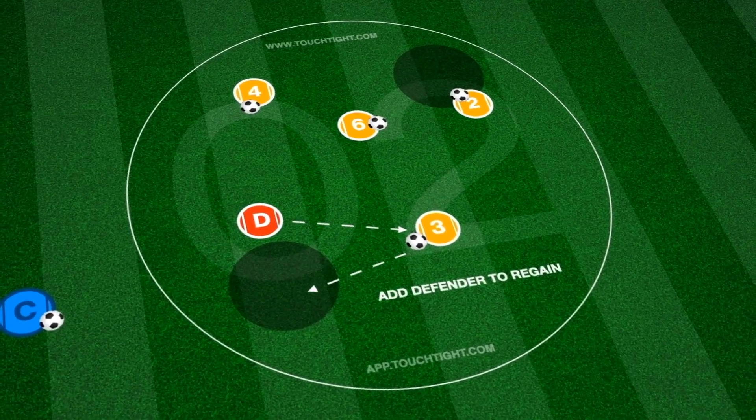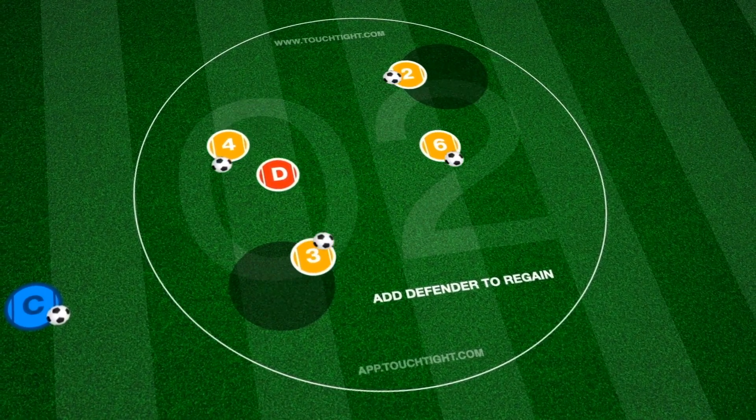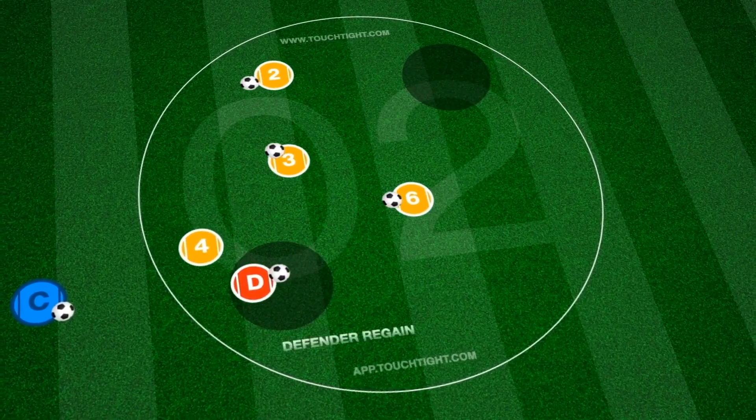We can then add a defender to increase pressure on dribblers, forcing them to escape defenders whilst avoiding other players at the same time.